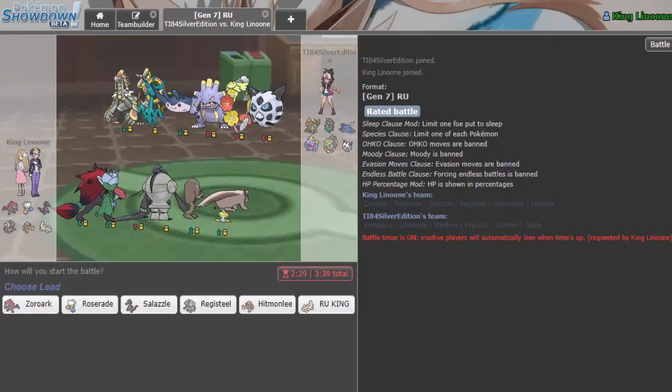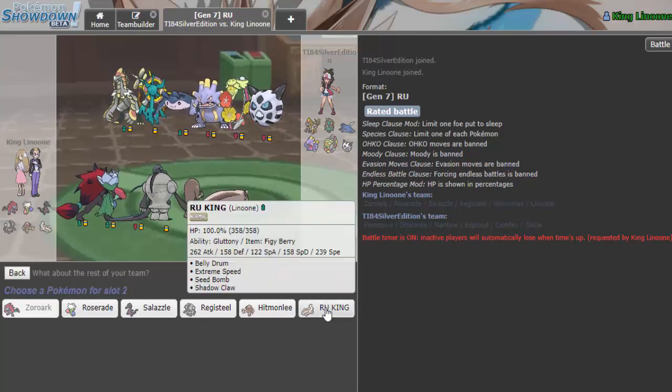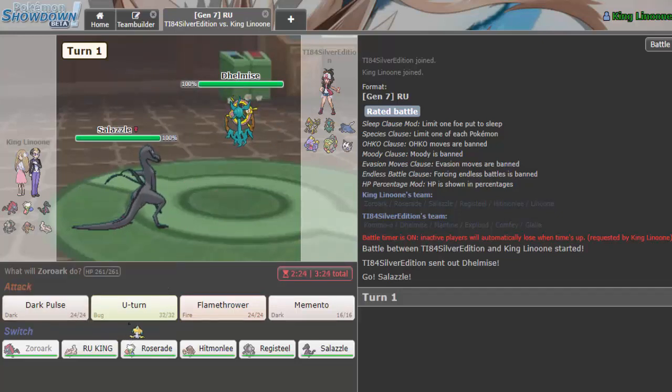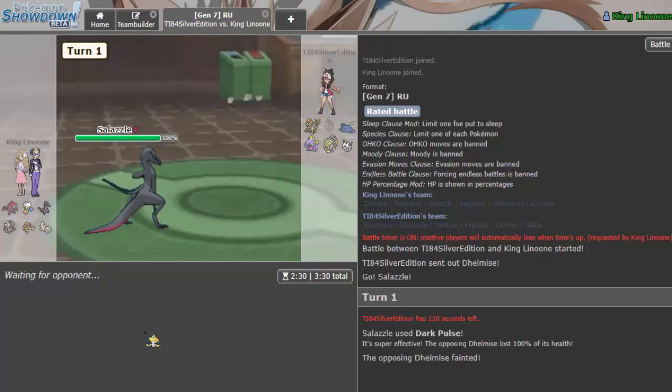Good thing we have the one experienced counter there is. We have time for maybe two more. He has Dark Pulse switch-ins which kind of suck, but Linoon just sweeps and Salazzle sweeps. I'm going to lead disguised as Salazzle again. He's not going to want to stay in. His switch-in to Salazzle would be Kommo-o, so I'm going to U-turn out. Dark pulsing is a better play — there's no way he's going Comfey, so if anything he'd go Kommo-o. I'm in a good position; I could U-turn for momentum but Dark Pulsing to weaken his team is better. He lost his Dhelmise.